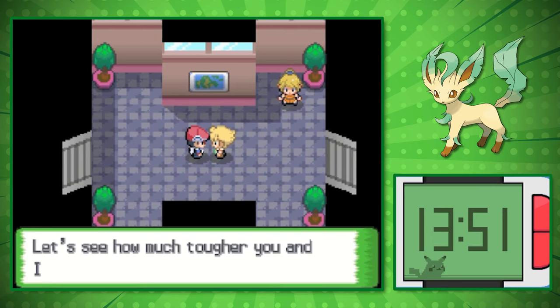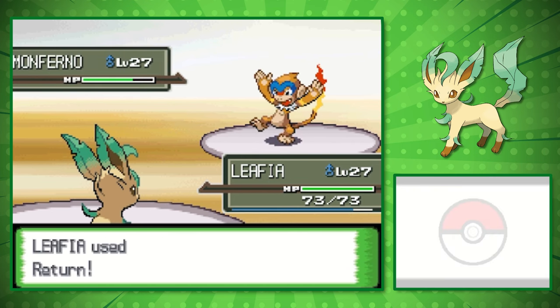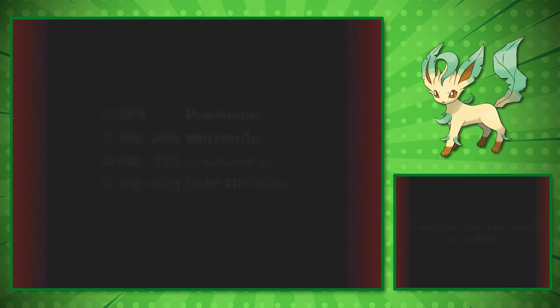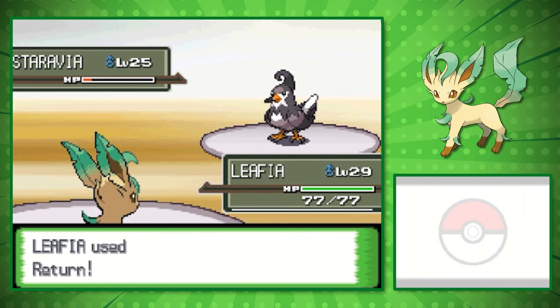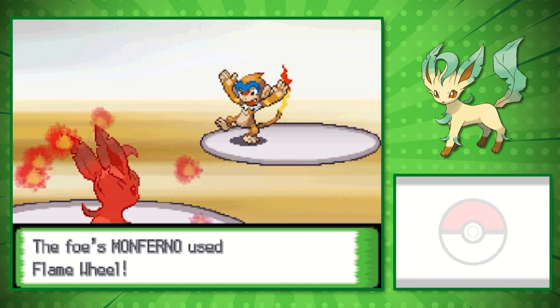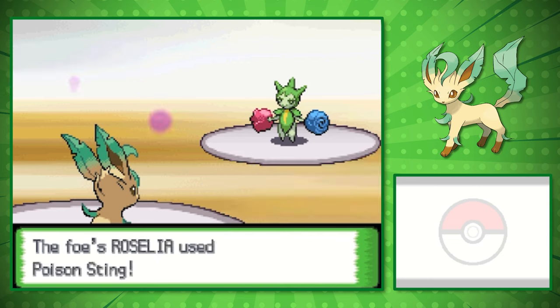Just outside of Hearthome City, we can battle our rival. His team is pretty well-rounded — the issue was Staraptor's Intimidate lowering our attack, which ultimately cost us the entire battle. Monferno got a crit off and knocked us out with a priority Mach Punch. After beating Fantina again and gaining a couple of levels, we attempt the rival battle again. With Swords Dance available now, the situation improves — Monferno lowers our defense but we survive a Flame Wheel and knock it out with Return. We just learned Synthesis, so we heal a majority of our health and take down his remaining Pokemon.